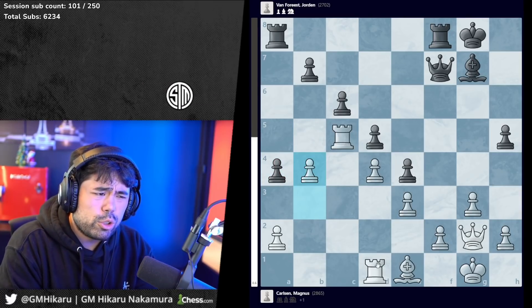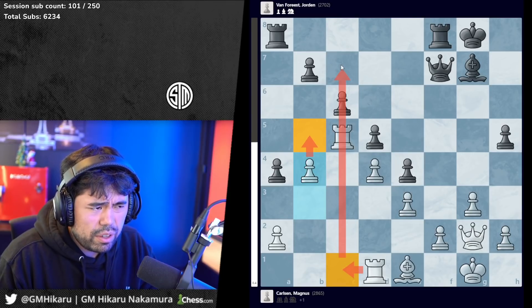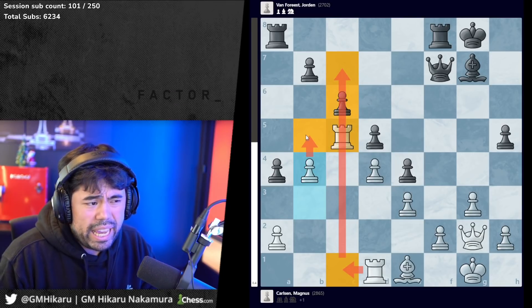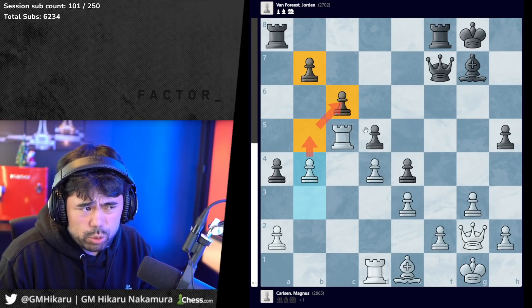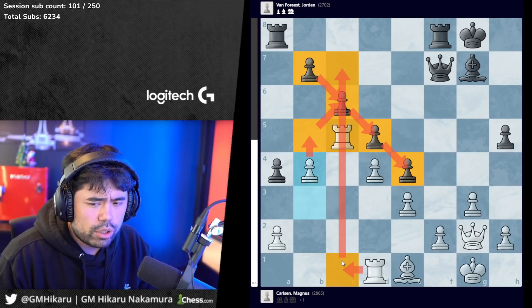At this point I was getting very optimistic for Magnus because he can play b5, open up the c file, and attack. He can attack the pawn chain with b5, weaken the connect four, and try to rip open the c file and stack his rooks.